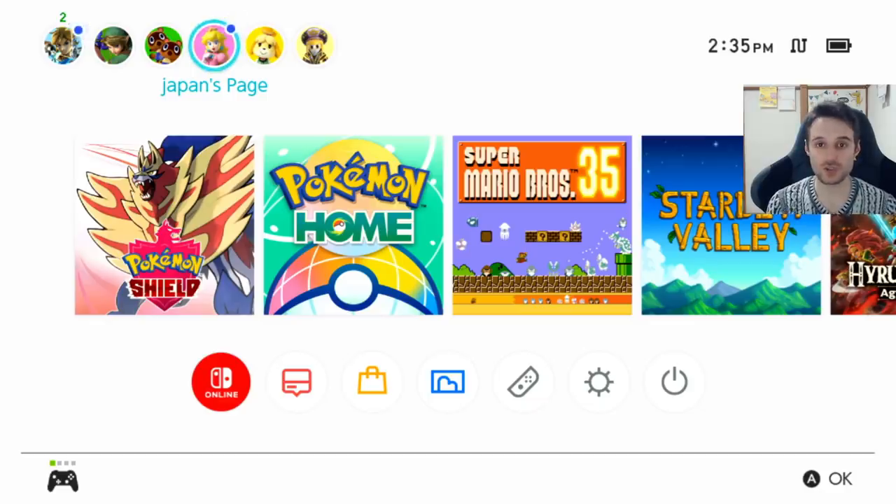Everything seems all good going forward. I'm hoping Nintendo announces a Switch Pro this month or next month so I can get a new console. I won't be able to do giveaways from this setup anymore, but we'll still continue giveaways with legit event Pokemon that we've collected — we'll be able to do those via bots, and those should all be safe.